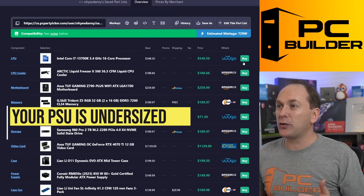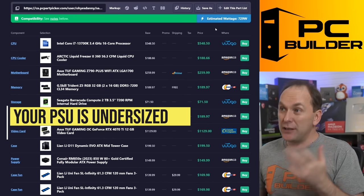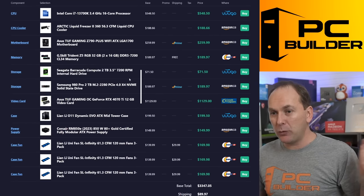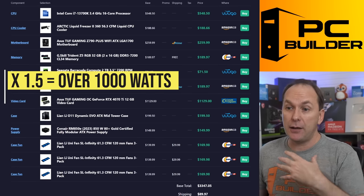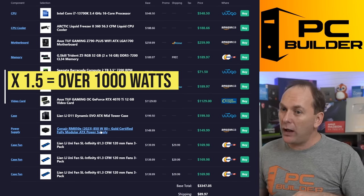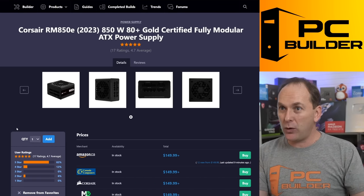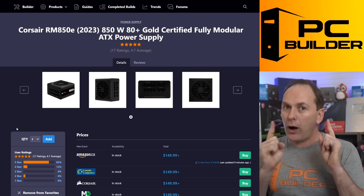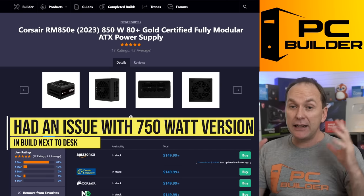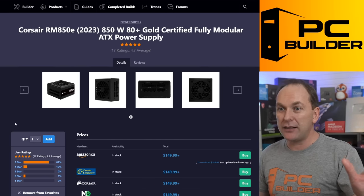Also, it looks like we've massively undersized our PSU. The estimated wattage is 729 watts. If you do times 1.5 — which is typically how I size the PSU — you'd come up with well over 1,000 watts, but you went with an 850 watt. That's a good unit — the Corsair RM850E. Although I will say I had a little bit of a fan problem with my 750E sitting next to me; it's making noise, I'm going to RMA it. I actually bought another one to test whether it's a problem with the overall lineup — if it is, I'll do a video on it. But otherwise this is generally a good unit, A-tier rated on the PSU Cultus list.